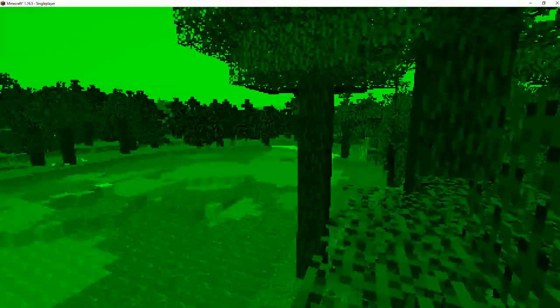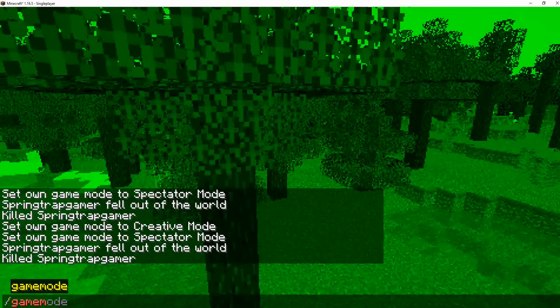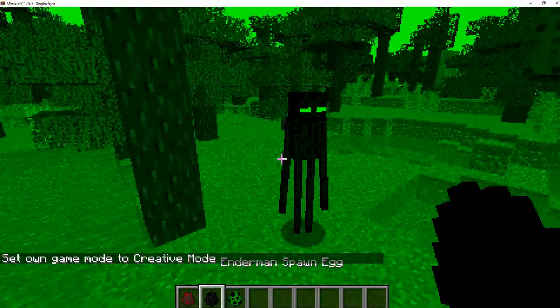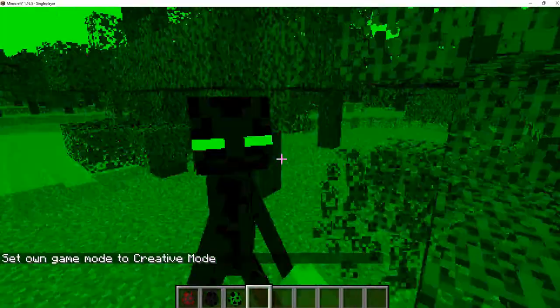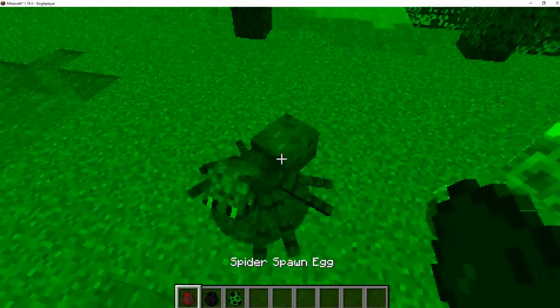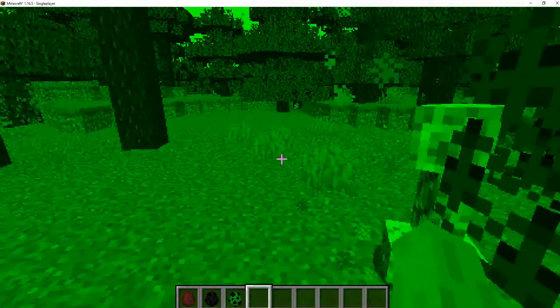If you want to see what it looks like, get back on creative. Enderman vision is probably just gonna be all green — yeah, they literally have green eyes. Spiders look so creepy.